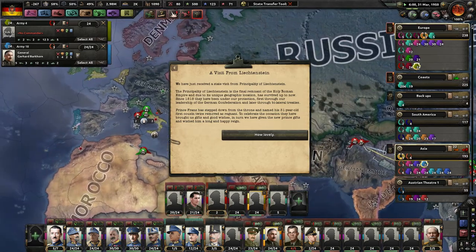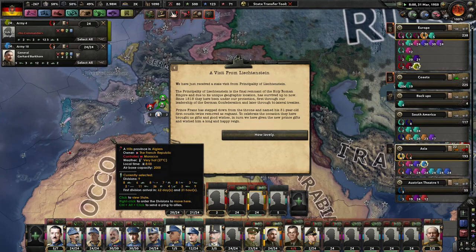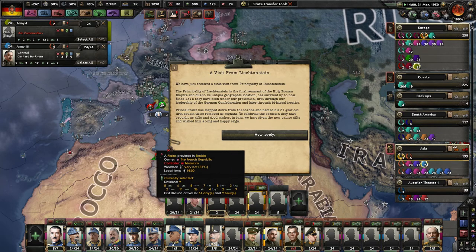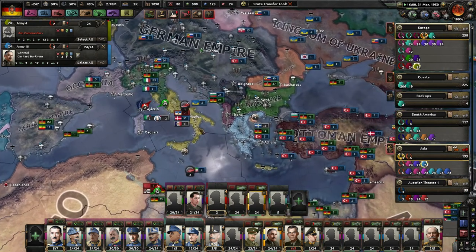A visit from Liechtenstein! We've just received a state visit from the Principality of Liechtenstein, which is a final remnant of the Holy Roman Empire. Due to its unique geographical location, it has survived up to now. Since 1818, they've been under our protection — first through our leadership of the German Confederation, and later through bilateral treaties. Prince Franz has stepped down from the throne and named his 31-year-old cousin twice removed as regent. They have brought us gifts and good wishes, and we've given the new Prince gifts and wished him a long and happy reign.